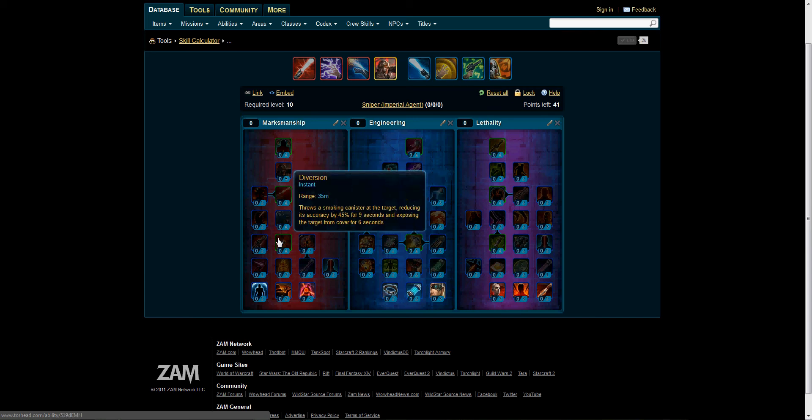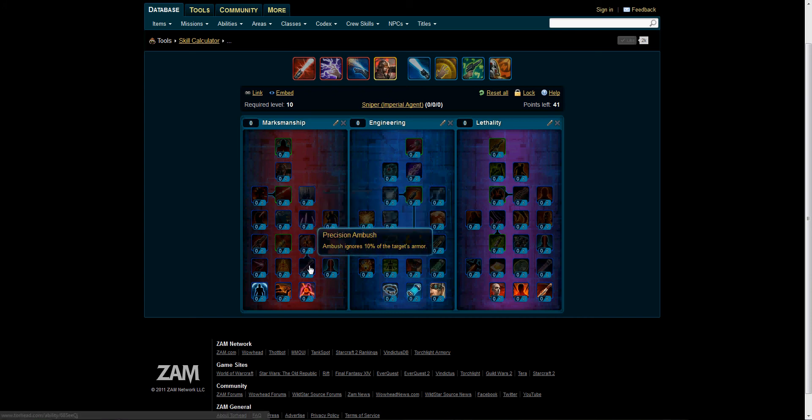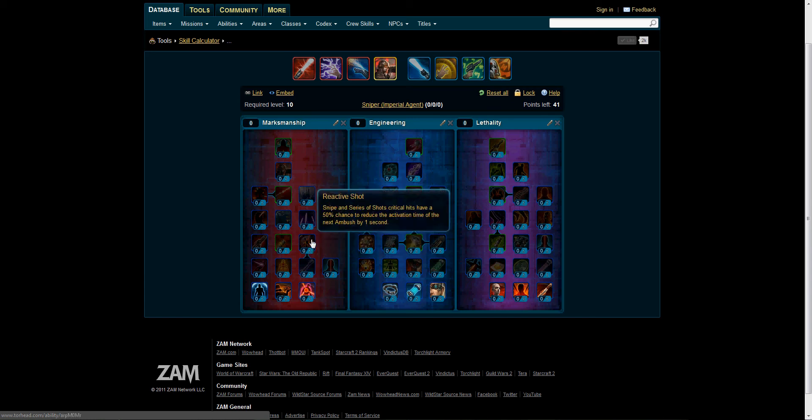We have Diversion at a range of 35 meters — it throws a smoking canister at the target, reducing its accuracy by 45% for 9 seconds and exposing the target from cover for 6 seconds. Reactive Shot can only be gotten if you put points into Precision Ambush. It allows Snipe and Series of Shots critical hits to have a 50% chance to reduce the activation time of the next Ambush by 1 second. You can put two points in that.